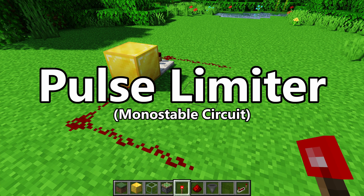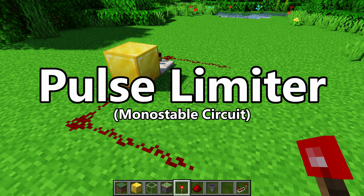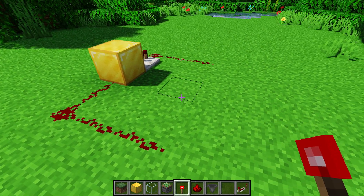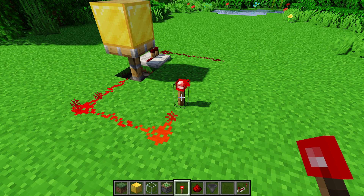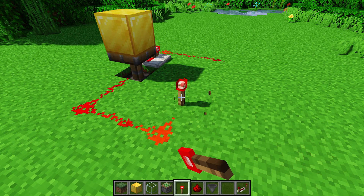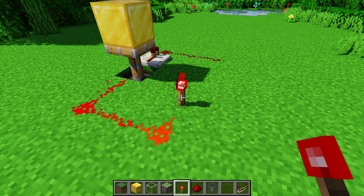Next up are monostable circuits. I also call them pulse limiters, and I've seen people use monostable circuits or pulse limiters interchangeably. Essentially what it does is limit the input pulse. So if I have the input and I turn it on indefinitely, we can see that the output flashes on and off for a very brief amount of time, because we're limiting the input pulse.